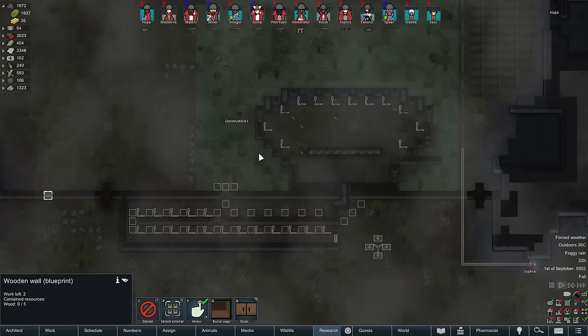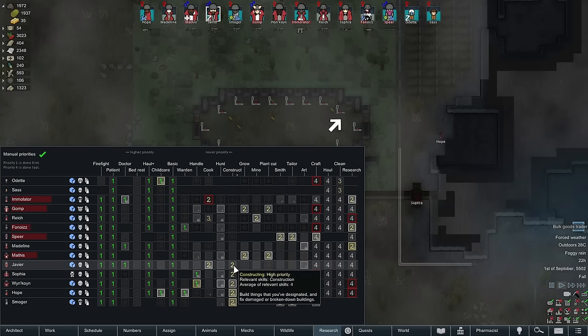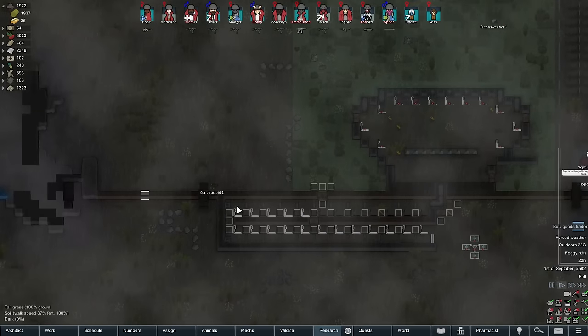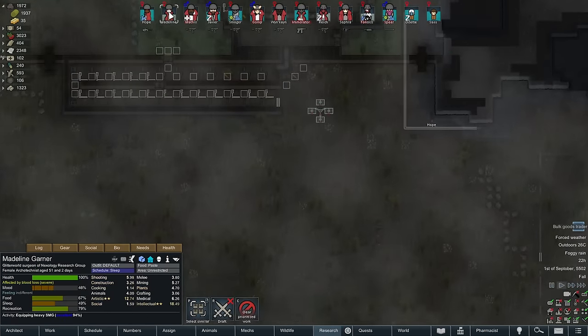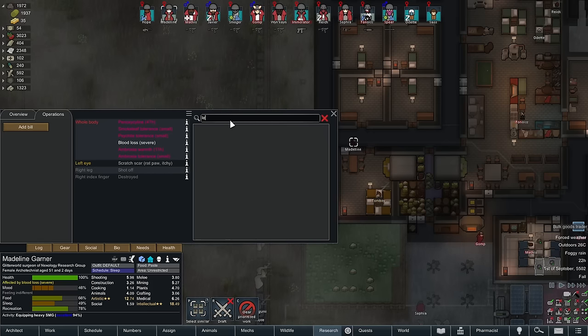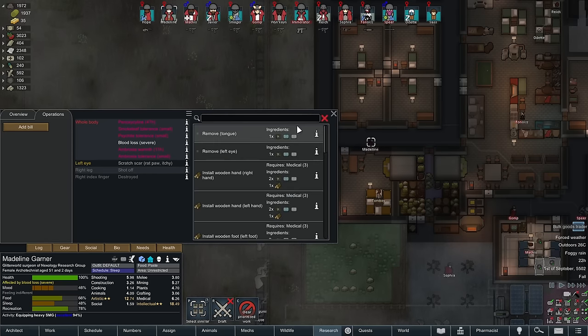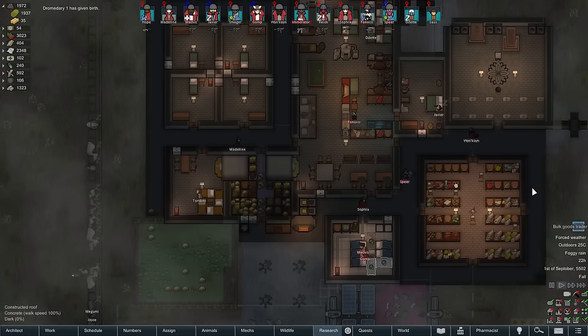We got a couple of holes in our walls that we will hopefully fix. I've temporarily gone and thrown Javier and Sophia on construction over here. They only have a skill of four and no passion, but I want to just quickly get these walls patched. Maddie is equipping a weapon. Why are you moving so slow, Madeline? Because you're missing a leg. Do we have a prosthetic ready to go? I guess not. Prosthetic leg. Let's do this.